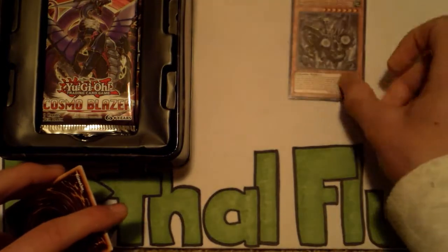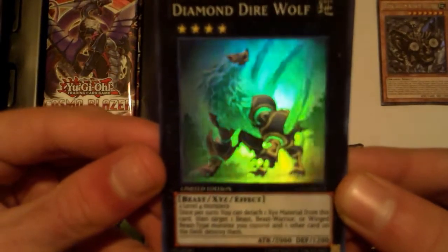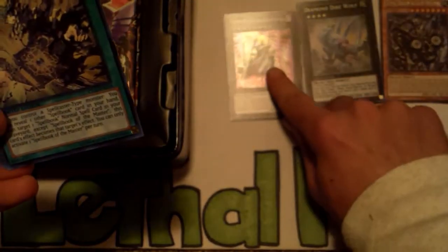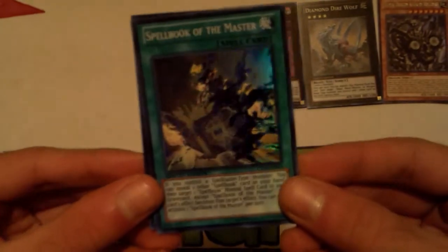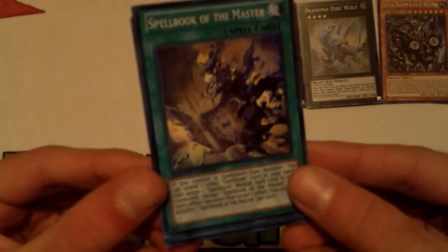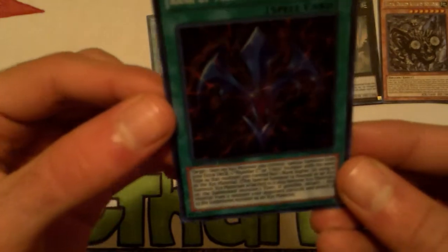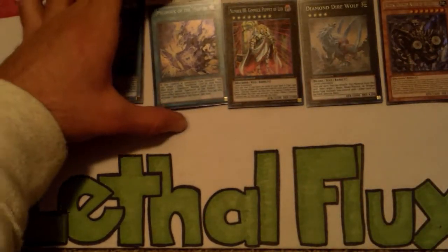What a badass — put that right there. Super rare Diamond Direwolf; not gonna lie, that looks kind of ugly, but Diamond Direwolf nonetheless. Gimmick Puppet of Leo, Number 88. Spellbook of the Master — that looks very ugly as well, just being honest. It looks way better as a secret rare version, but it's Spellbook of the Master nonetheless. Barian's Force actually looks better as a super rare in my opinion.